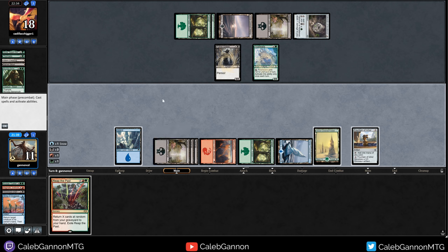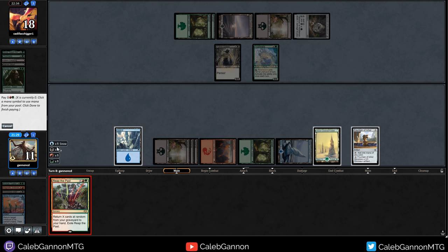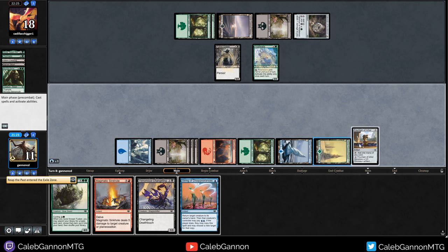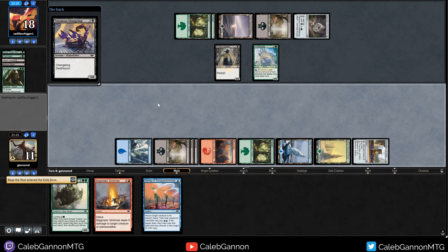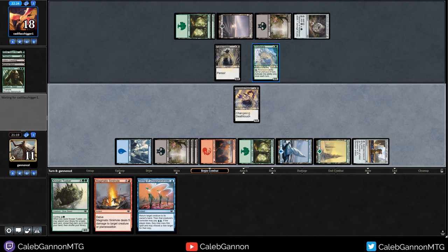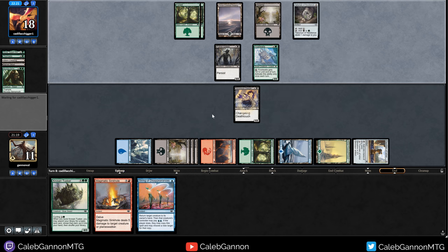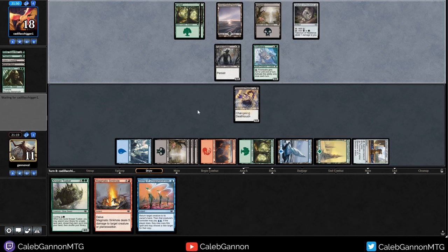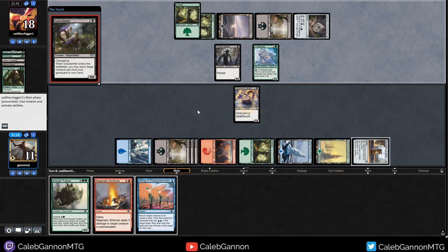I can only play one thing here, and that's probably going to be the Scorpion just to block. Let's do it - Reap the Past, you did your job. Let's play the Scorpion. Scorpion's probably just going to block the Frost Wall - let's put them in the stop and draw step type situation.